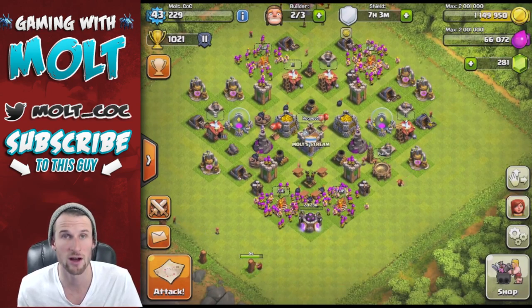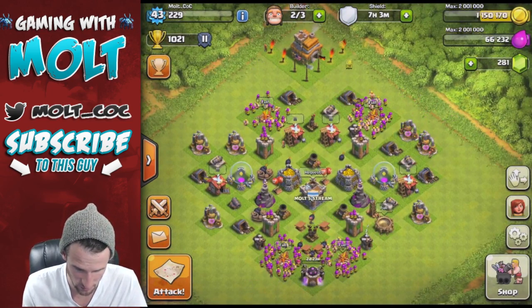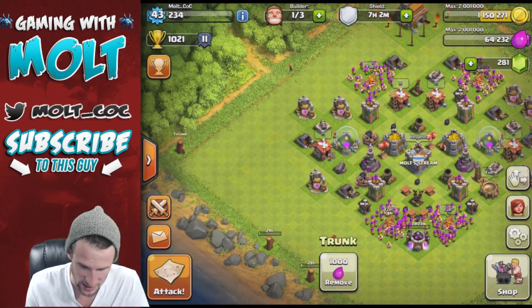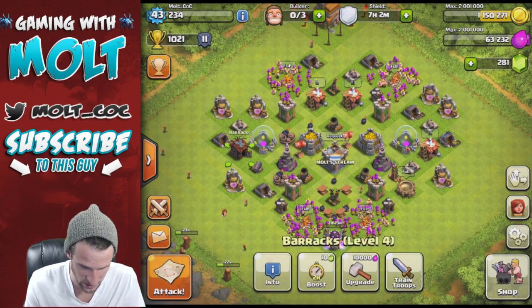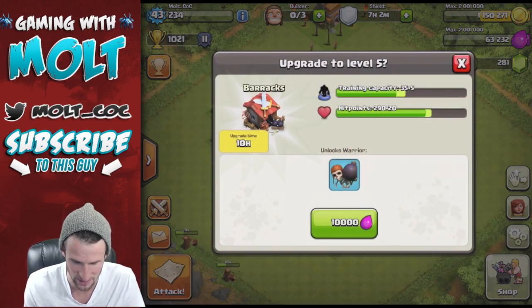That's going to use practically all of our elixir, but we do still have three builders available. First we're going to remove the rest of these things — now we have zero builders available. Let's go ahead and attack right now and see what we can do. All of our barracks — this one's only level four so we definitely need to upgrade this one again.